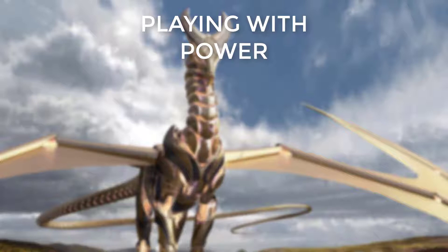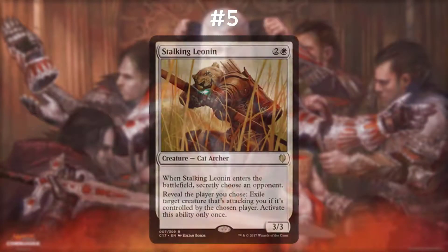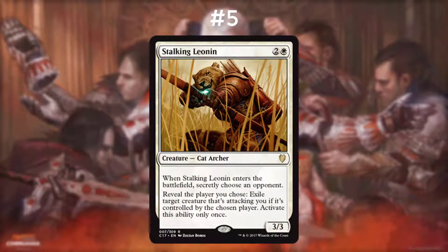Without further ado, let's dive into our top five. Number five on the list is Stalking Leonin. It's two and a white for a 3/3 Cat Archer. When Stalking Leonin enters the battlefield, you secretly choose an opponent. Reveal the player you chose as its activated ability. Exile target creature that's attacking you if it's controlled by the chosen player. Activate this ability only once.